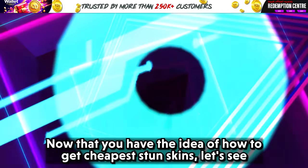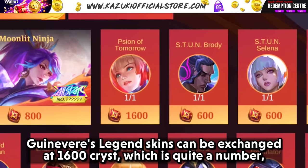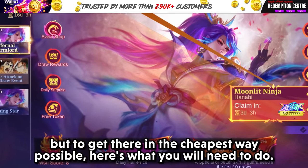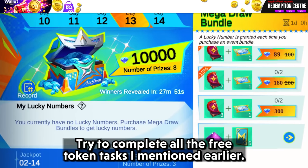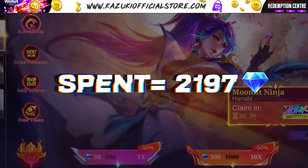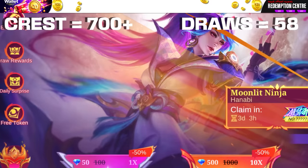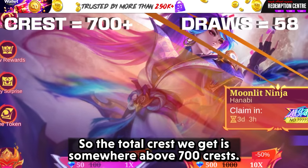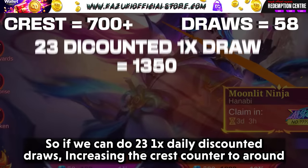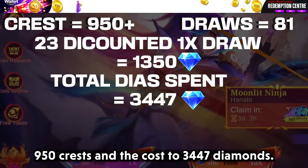Now let's see how many diamonds you will need to get Guinevere's Sign of Tomorrow skin. The Guinevere Legend skin can be exchanged at 1600 crests, which is quite a number. Try to complete all the free token tasks mentioned earlier, giving you a total of 58 draws and spending 2,197 diamonds. Those 58 draws will give you around 600 crests, and we know we can get 105 crests from completing 50 draws, so total crests will be somewhere above 700. We still need 900 more crests — a huge number. The event lasts 25 days, so if you do 23 daily discounted 1x draws, the crest counter rises to around 950 crests and the cost to 3,447 diamonds.